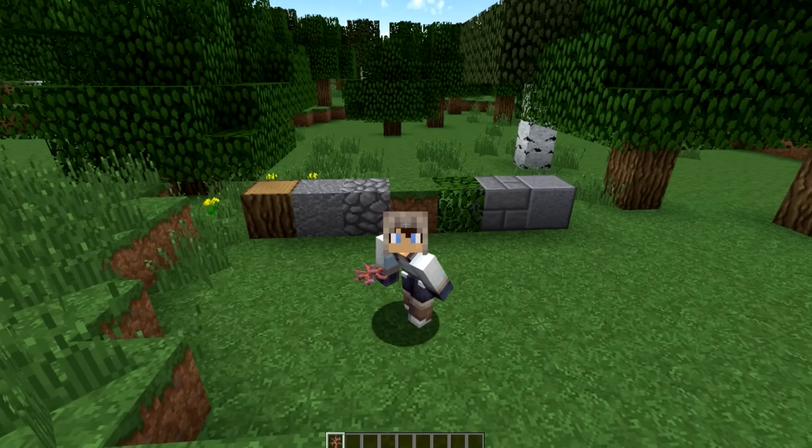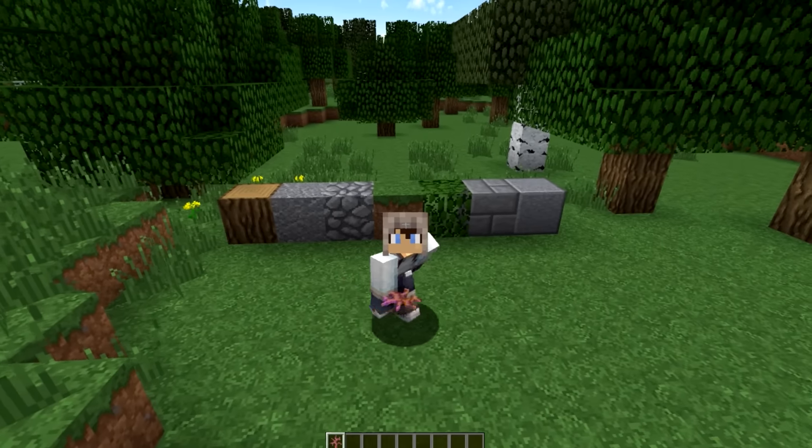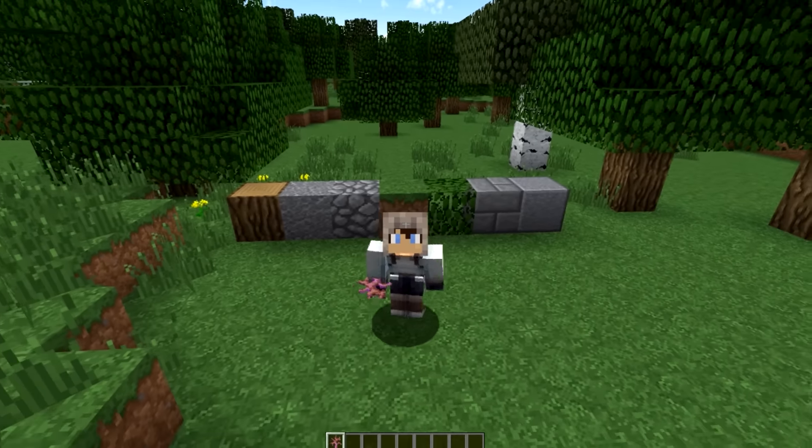Behind me we have seven blocks that are all relatively accessible when starting out in Minecraft. We've got regular oak log, andesite which can be turned into polished andesite, cobblestone which can be turned into smooth stone bricks, grass, and leaves. Most of these blocks are just cobblestone with variations like stone bricks, and oak which has variations like logs and stairs. These blocks are all pretty easy to get and you can combine them to make a good-looking starter home.